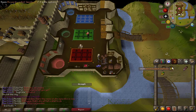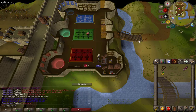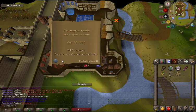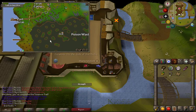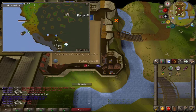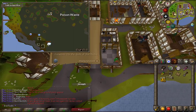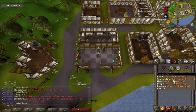I did the step and got the casket. Let's see how far I can go in this master clue. I thought I didn't need Regicide to get to Port Tyras for this master clue, but I do. So I'm just going to drop it. Bye!